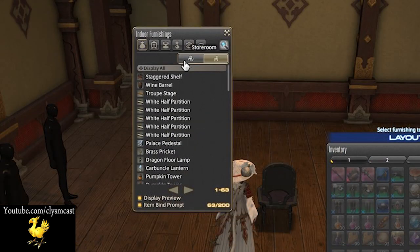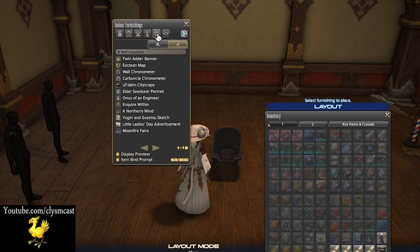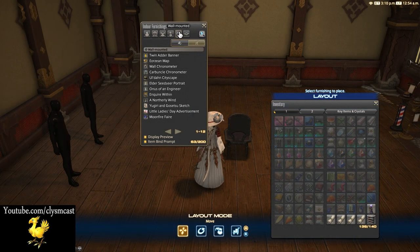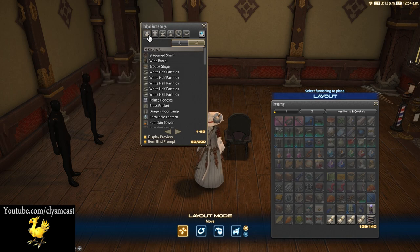In short, you will need to ensure you have an item you want to place. Let's use a familiar example — the troop stage, something normally very difficult to place anywhere but on floors. We need to make note of which number down the list of storage items in the All tab the stage actually is. In this case, my stage is the third item down on the list — count it 1, 2, 3. We go to the wall-mounted section now, this is another tab, and choose to place the third item down on the list on this page, which happens to be a wall chronometer. It can be anything — it doesn't matter what it is, as long as it's the same number down the wall-mounted list as the item we want to place from the All tab list on the storage menu.